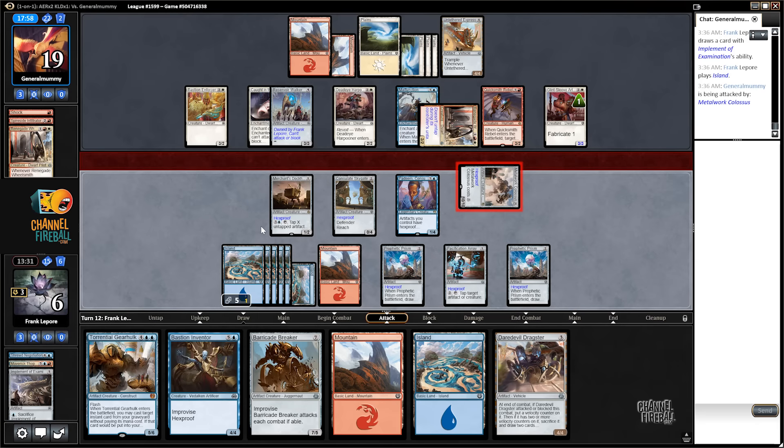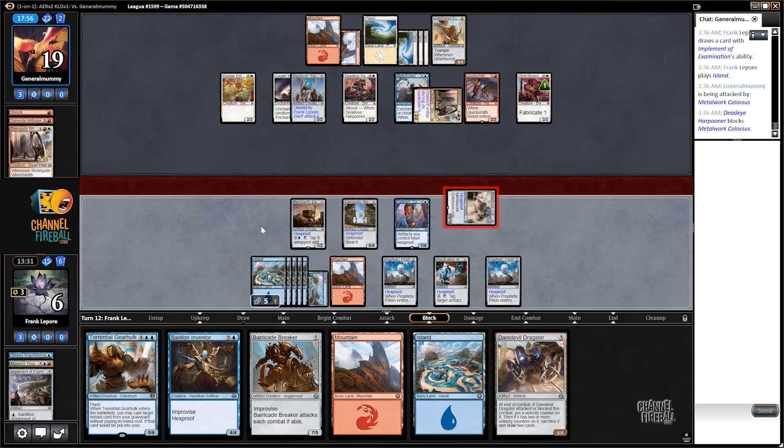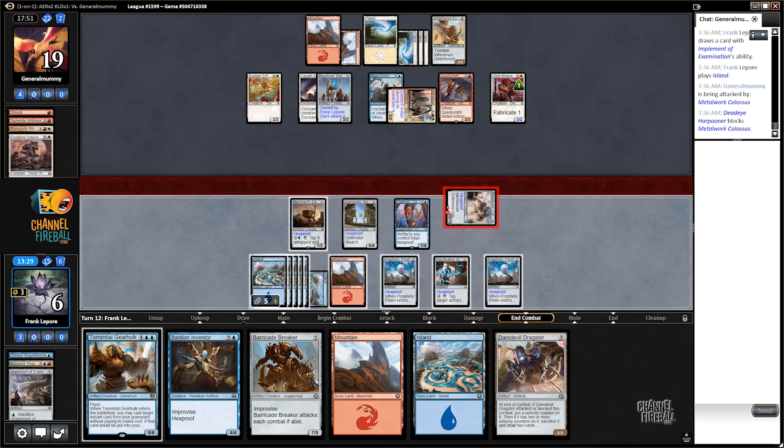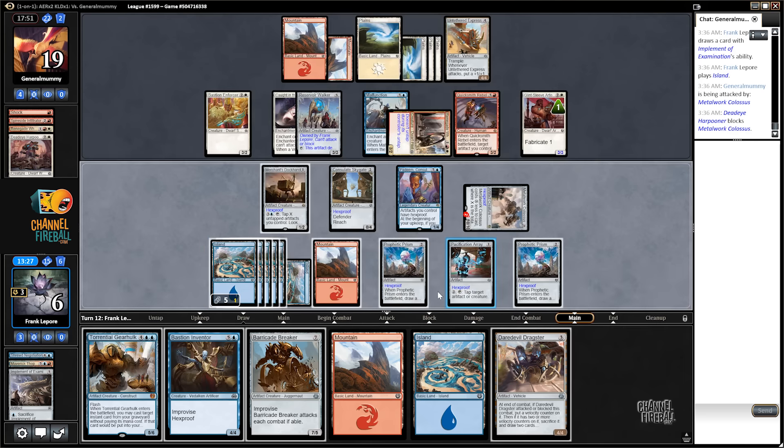God, and the Untethered Express has Trample — super rude. Why doesn't Metalwork Colossus have Trample? That's the question we're asking ourselves. Five, six — we play the land. One, two, three. Torrential Gearhulk blocking Untethered Express just seems better. One, two, three, four, five, six — yeah, I think that's fine.